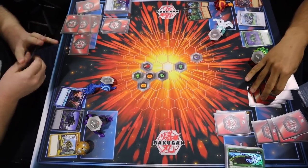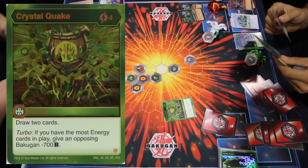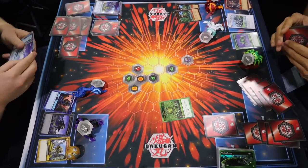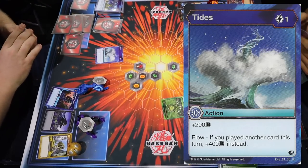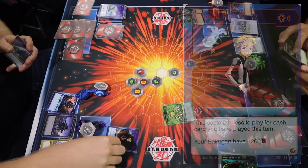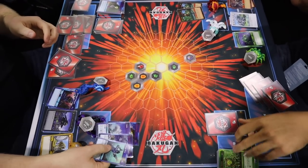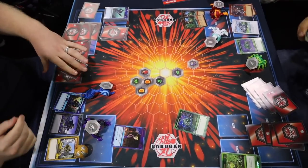Does the player on the right have anything? He pays four energy for Crystal Quake — draws two cards and the Hyper Fangzor loses 700 B power, going down to 900 compared to the player on the right's 1400. Then there's a Tides bringing it to 1300, and an Everett Ray bringing it just over by 100. Does the player on the right have anything else? It looks like he's going to take it — the player on the left is going to win.